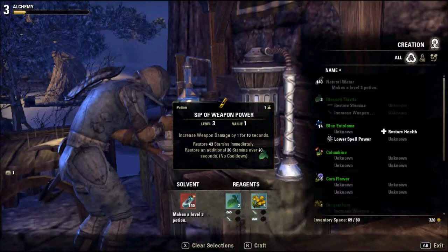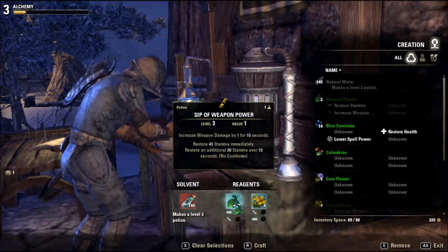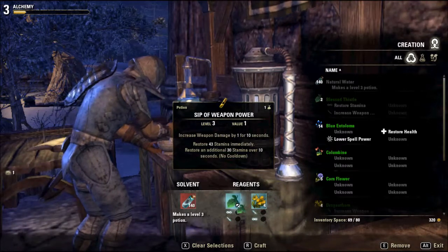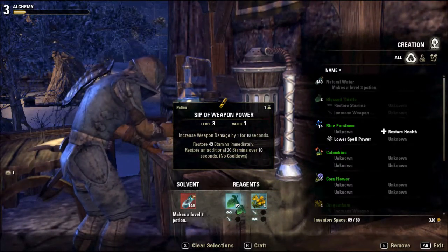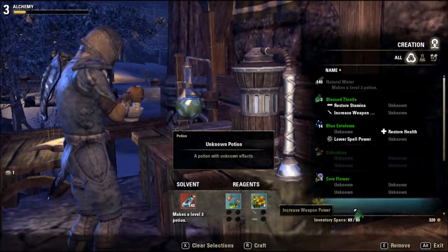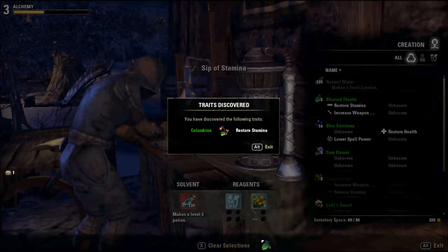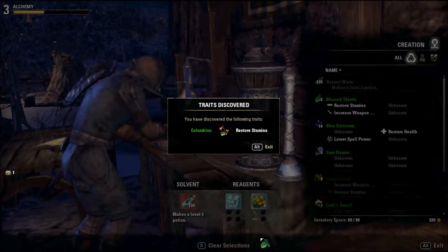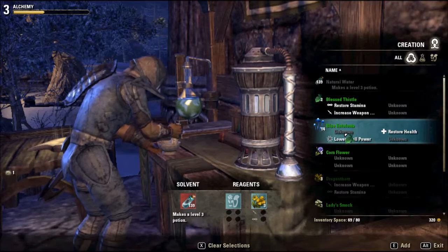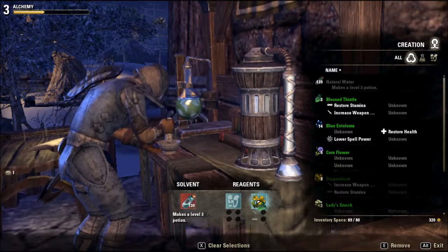I like that. I have two blessed thistles. Let's try columbine and dragon fawn. Draft. Columbine restores stamina. Let me make some more healing. Now, I have quite a bit of blue Interloma. Restore stamina.